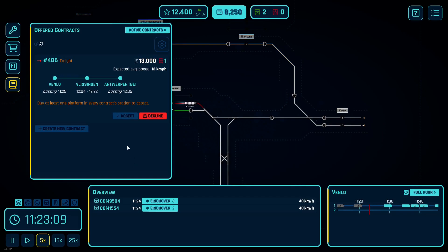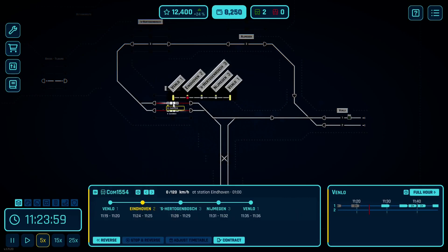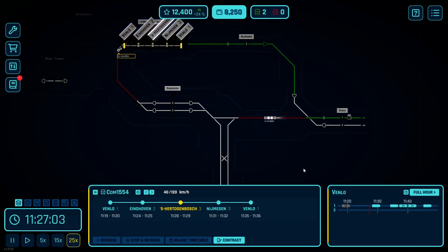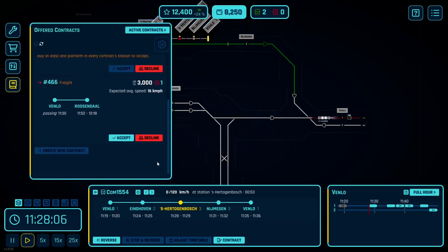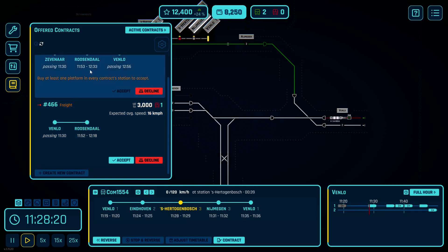Here we go — now we have a freight. This goes Venlo to Visquin to Antwerpen — that's a lot. I don't have enough track, so I'm not going to hold on to that. Now this is going to go here to here to here, and then we route him back. We can actually go really fast for these for now. Venlo to Roosdahl — it wouldn't be too bad, but you can see it sits in Roosdahl for all that time, so I might hold on to that.